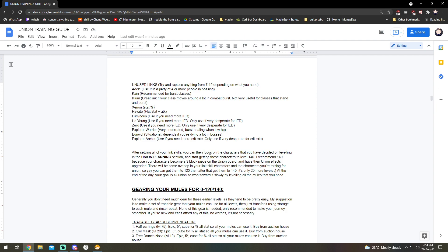So basically: first settle all your link skills, then after you settle your link skills you look back at your union planning section where you listed all 40 characters you want to train to level 200, and then you start getting all those characters to level 140. This is for 0 to 4k union — settle link skills first, then start working on your union planning characters. There will be some overlaps so you can get those characters to 140 directly, and some will need to go from 0 to 140.